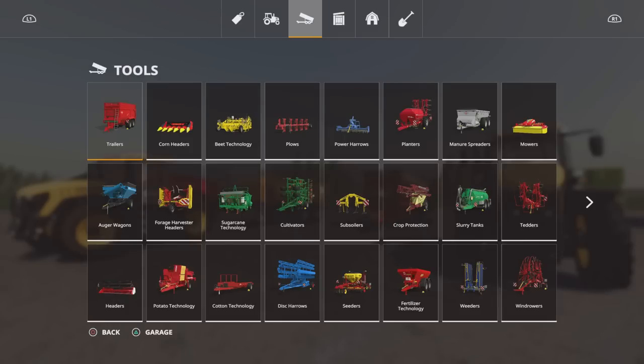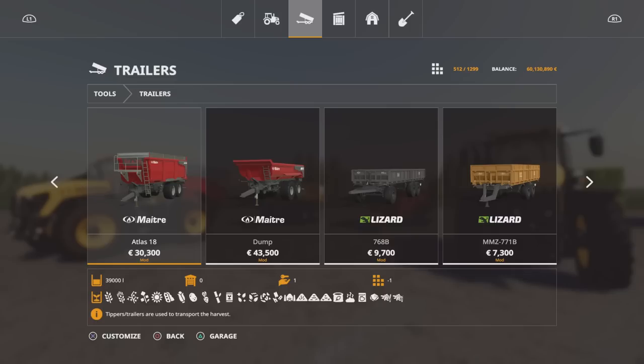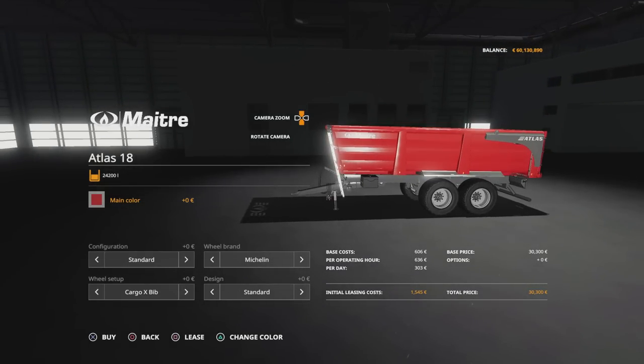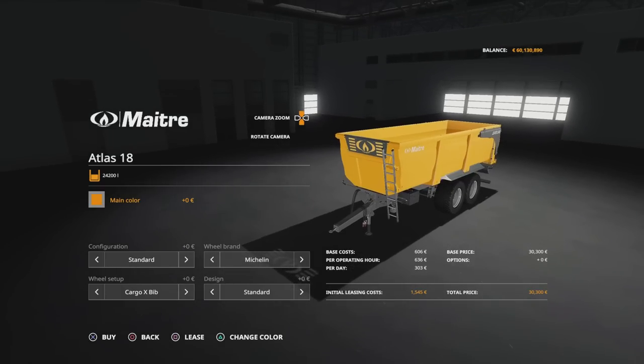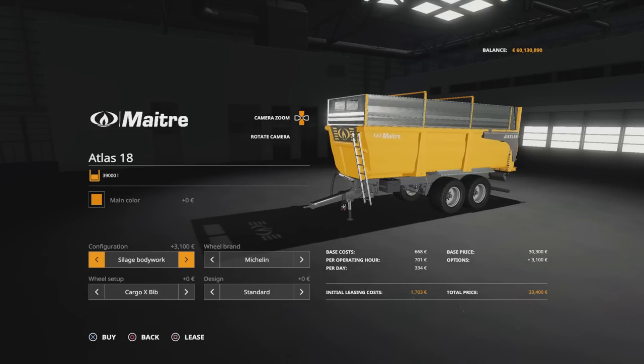The first two are under tools and trailers. The Atlas 18 is 30,300 for the base model at 16 slots, and the Matra Dump is 43,500 at 10 slots. The Atlas takes all those crop types, but in the largest silage configuration it becomes a forage-only trailer. We can change the main colour from red to a yellowy orange. Configurations: standard at 24,200 litres, grain bodywork at 29,200 litres, or silage bodywork at 39,000 litres. Wheel brand choices: Michelin, Trelleborg, Mitas, Nokian and Lizard — quite a few different tyre options within those.